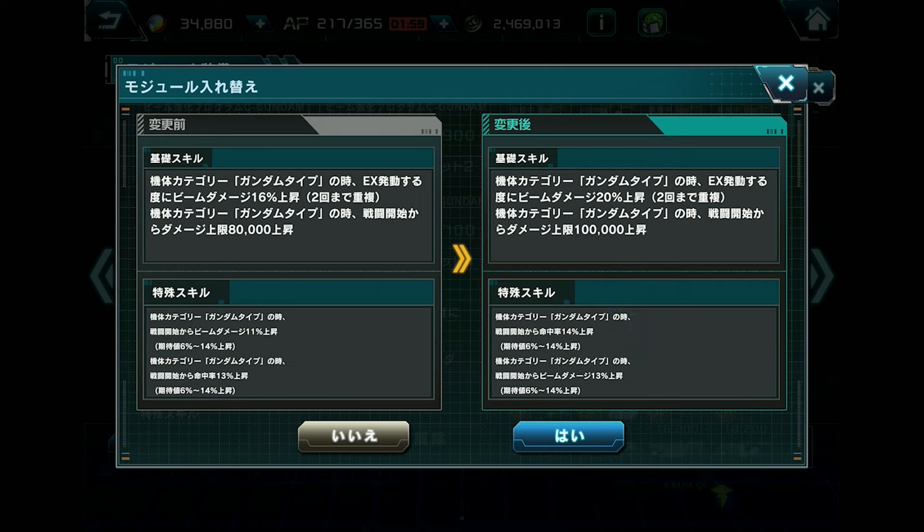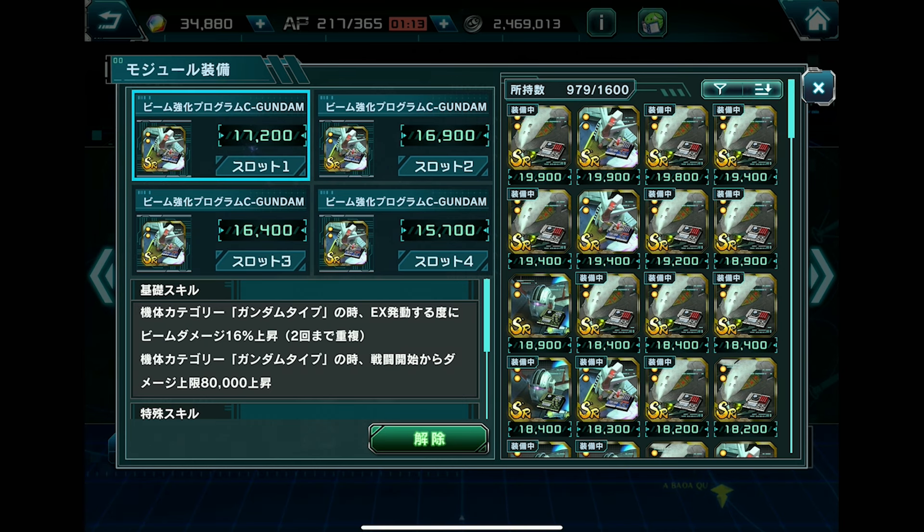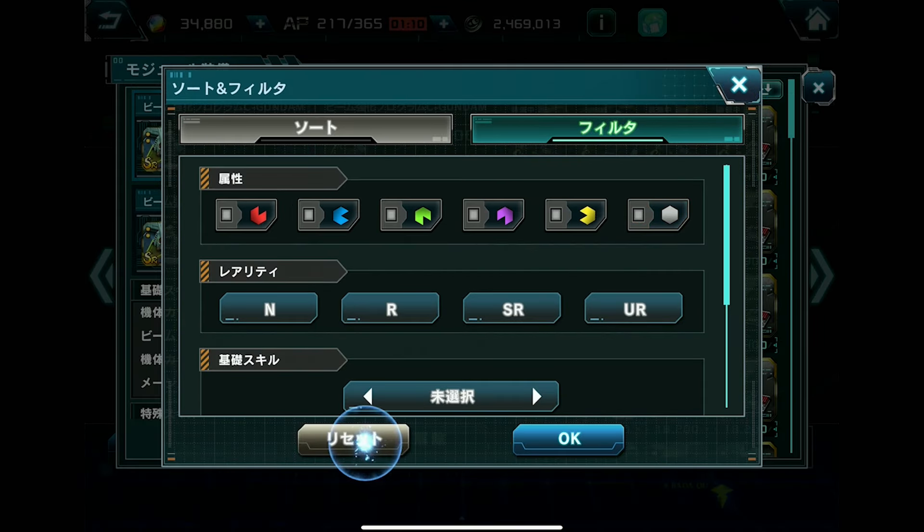Looking at the special ability — sub one and sub two — it gets even better. For Gundam-type, when battle begins you get another instance of 14% extra damage increase and up to 14% accuracy. So base, you're getting up to 40% from stacking twice, plus another 14% instantly, for a total of up to 54%.